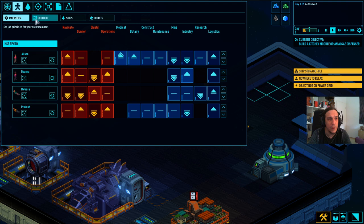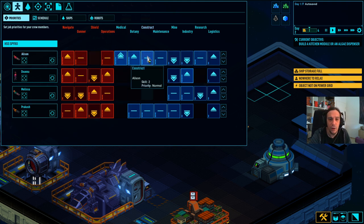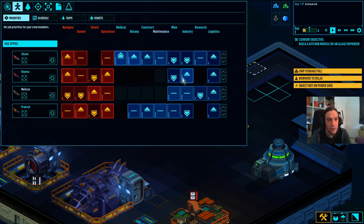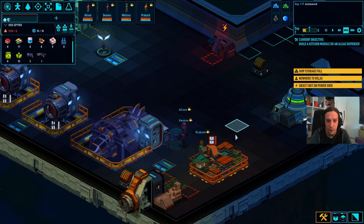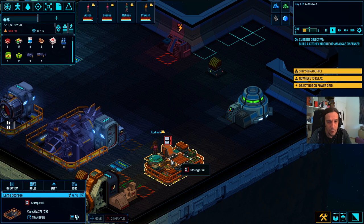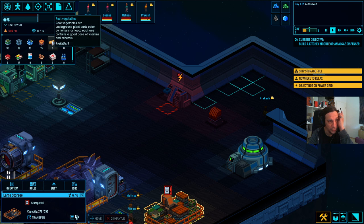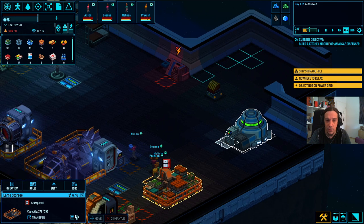Crew management - priorities, schedule, ships, robots. I want construction on a higher priority, then logistics. The red stuff is the military things - we'll discover that in the near future. Seems like everybody's sleeping now and grabbing breakfast from our storage area. We have nuts and seeds, space food, artificial meat, fertilizer, fruits, root vegetables. We're going to live with these things.